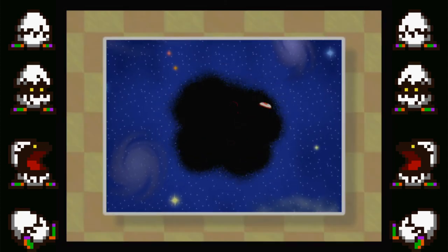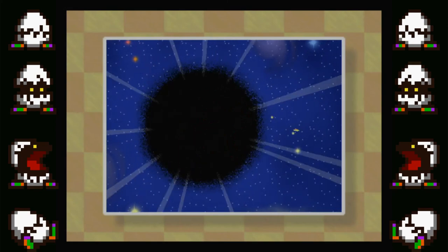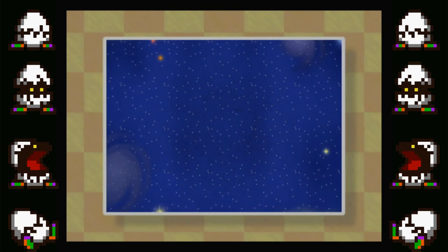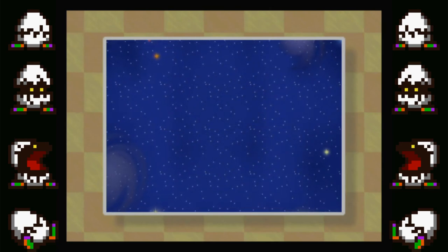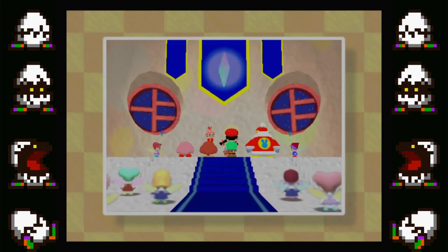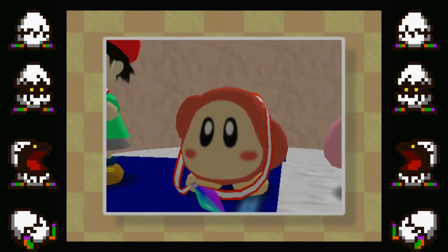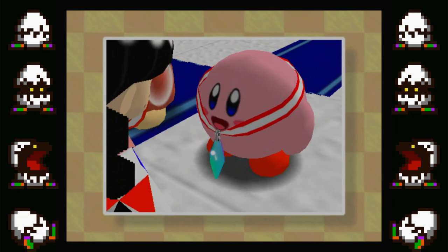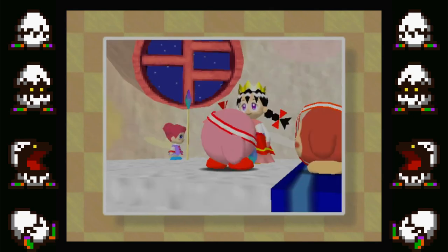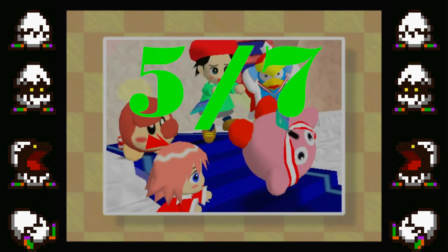That is Kirby 64: The Crystal Shards — more or less. It's a game packed with charm, fun music, and cool power combos. The gameplay is nice and chill, but that can lead to it being a bit too easy at times. The minigames can provide at least some fun if you have a few friends around. The game is a bit short, and a couple more stars would have really gone a long way. I still enjoyed my time with it, and it's still one of my favorite Kirby games. With a bit more content or a reason to replay it, I could justify a 6 out of 7, but since I just gave Luigi's Mansion a 6 out of 7 last week and I don't think this quite matches that, I'll give Kirby 64 a solid 5 out of 7.